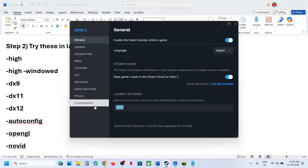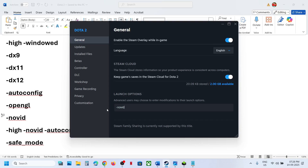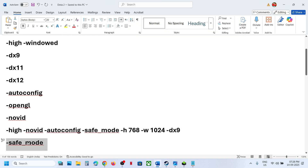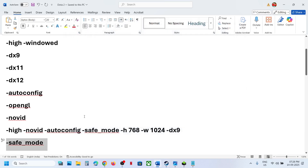If -dx12 does not work, try -autoconfig in the launch options, launch the game and check. If that does not work, try -opengl. Also try the safe mode launch option. Try these one by one, relaunching the game each time to check. If none of these work, remove the entry and follow the next step.